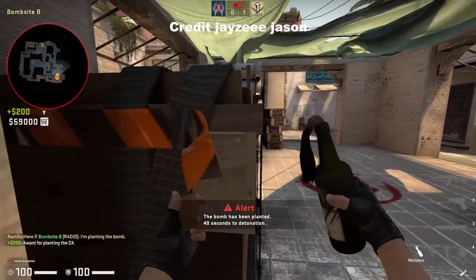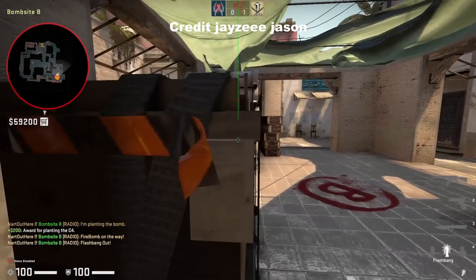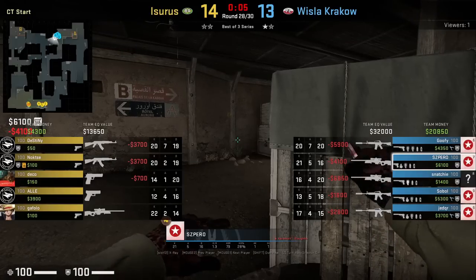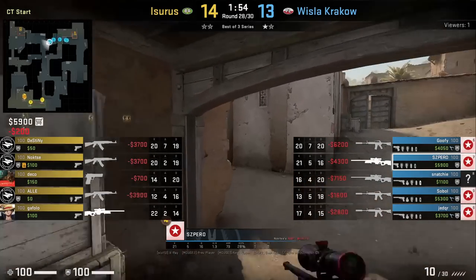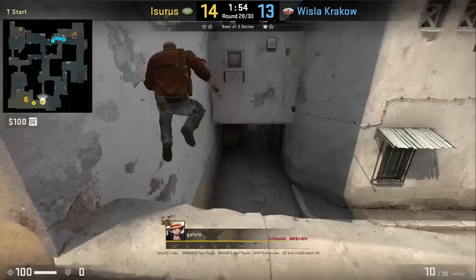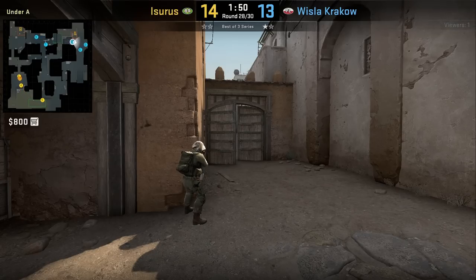SC Pero has a wall bang lineup for the Ts' op boost on their left side — get behind the wall and aim at the middle of the screw on the door. He waits a bit to let Cofalo fully come out to peek doors, then wall bangs him through the door. From Cofalo's POV he starts holding mid then swings out where he gets deleted. Give this wall bang a try in your pugs if you want to be called a cheater after landing it.